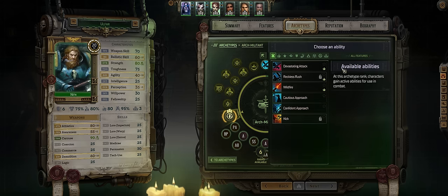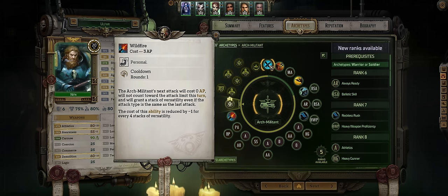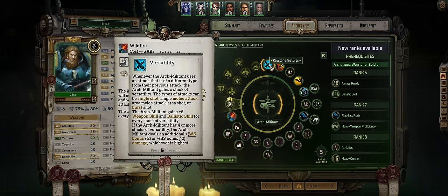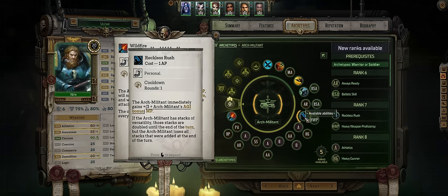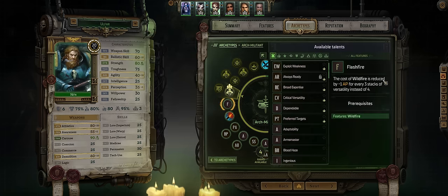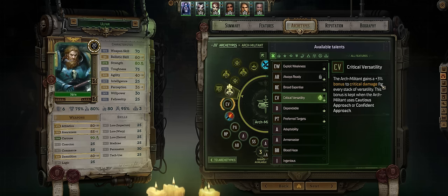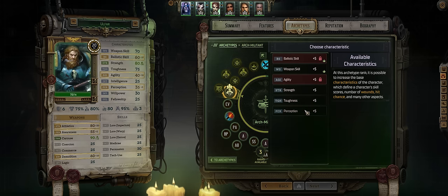For another Arc Militant power, it's time for Wildfire, which can provide you with even more burst attacks per turn even without officers. Considering how easy it is to get loads of versatility stacks through Reckless Rush, you can even reduce the cost of this to 0 for essentially a free attack. For the next talent you might as well go with Critical Versatility, which highly increases your critical damage for every stack of versatility.